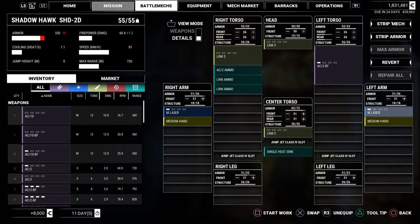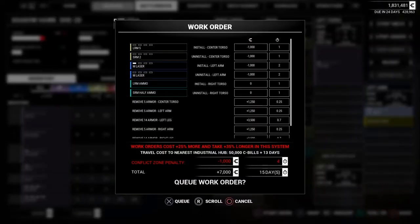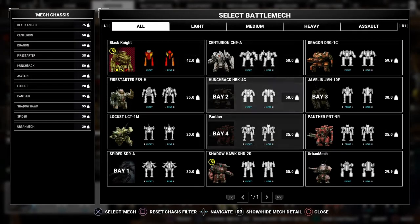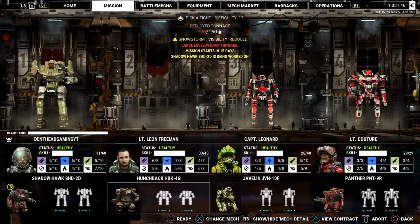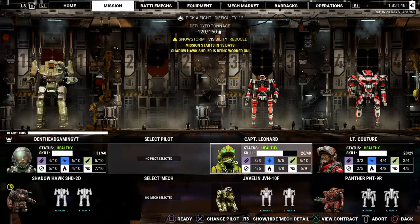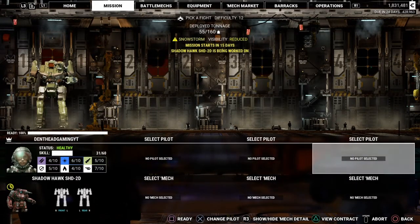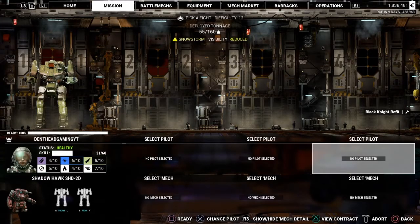Cooling's only at 1.1, speed's 81 — obviously it's going to stay there. Max range of 720, which surprisingly isn't that much better. It only cost about $8,000 to modify the craft my way. I found a nice, pretty easy mission here, got rid of all my backup — basically this one mech is going to go against the entire mission. Let's go ahead and get that party started right now.